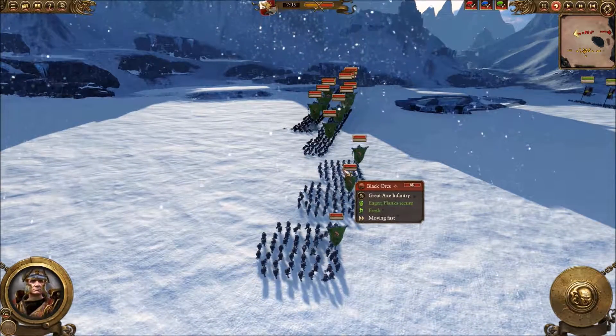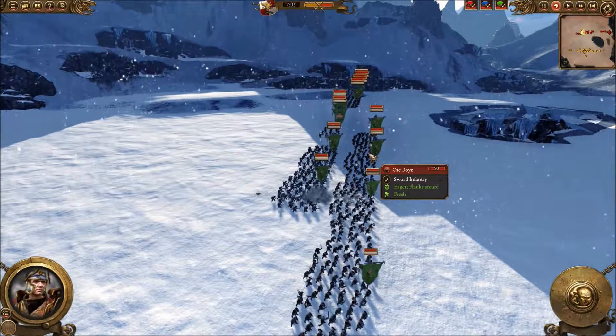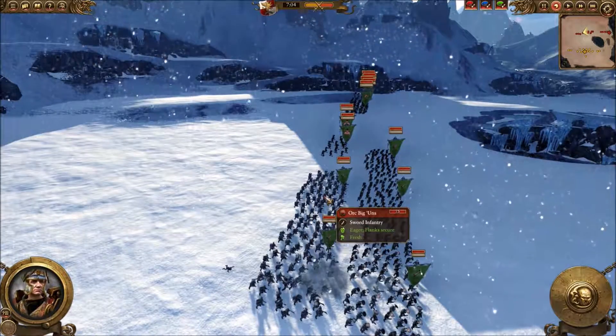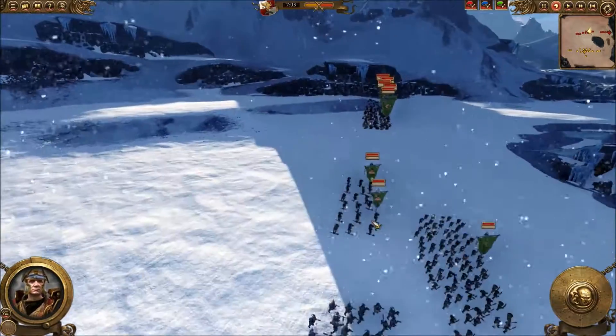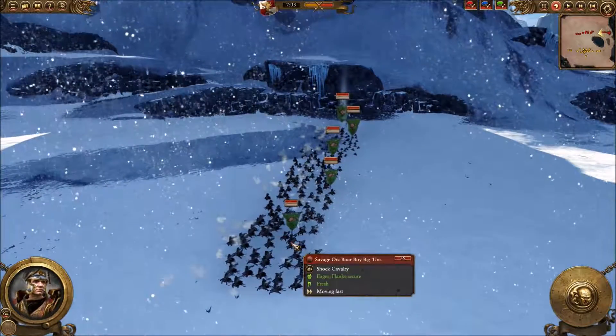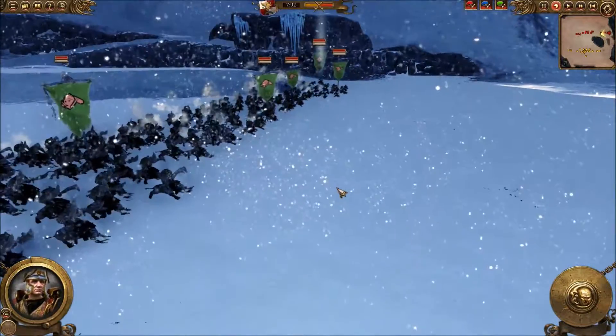My opponent here has three Black Orcs and I can see four Orc Boys here. Two in the back, big guns, lots of infantry, some trolls here and I can see cavalry here, more boys and a couple of goblin riders.